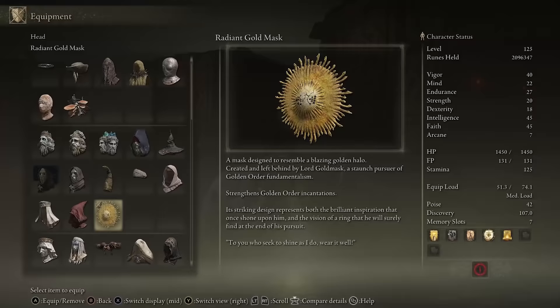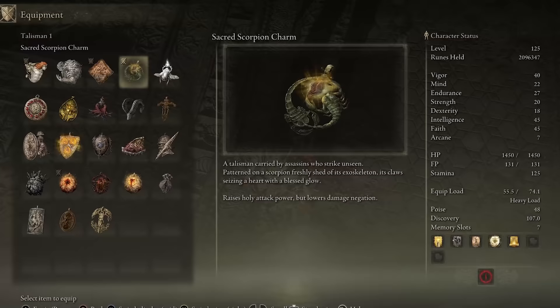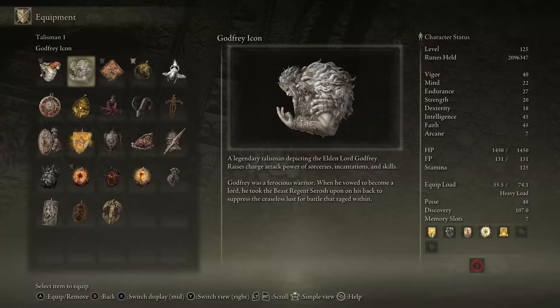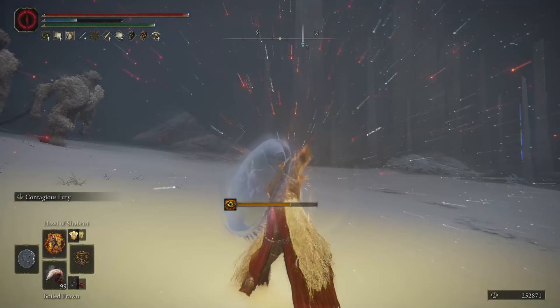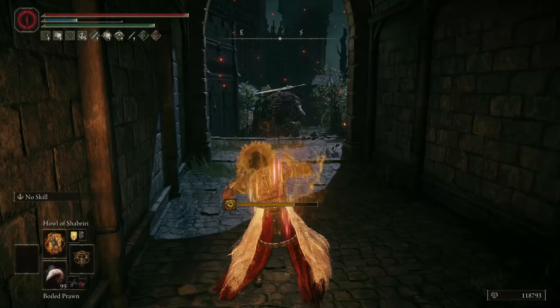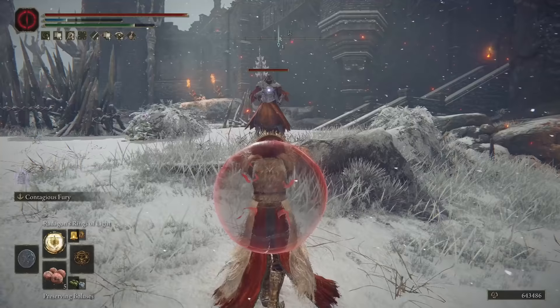My gear is the Cleanrot armor because I just love the way it looks, except for the helm. I went with the Radiant Gold Mask to boost Golden Order incantations by another 10%. My talismans are the Sacred Scorpion Charm for an extra 12% holy damage in PvE and 8% in PvP, Two Fingers Heirloom talisman for 8% incantation damage, Radagon Icon to increase cast speed, and Godfrey Icon for 15% increased damage on charged incantations. If you want to squeeze more damage, you can use the Ritual Sword Talisman and cast Howl of Shabriri for 25% extra damage before each fight, although it only lasts 20 seconds and increases damage taken by 30%.